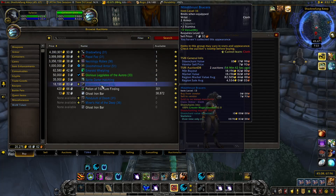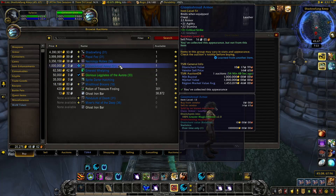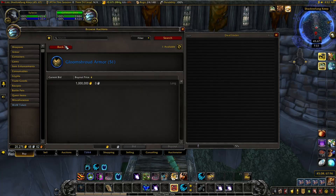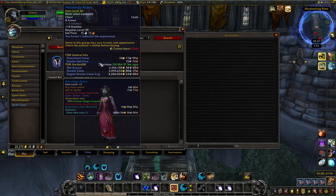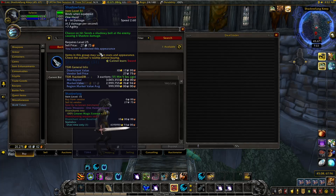We have the Mindthrust Bracers, which is a zone instance drop. Then we have some very expensive items. The Gloom Shroud Armor has a very low chance of dropping and sells for around a million. We have Necrology Robes, it sells for like three to four million. These items have such low drop chances. And then, of course, the Shadow Fang.